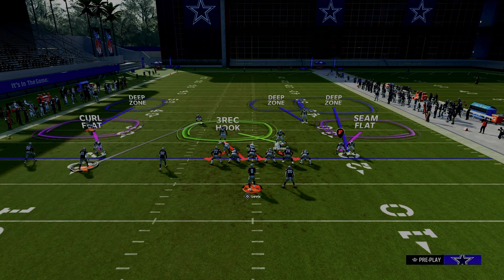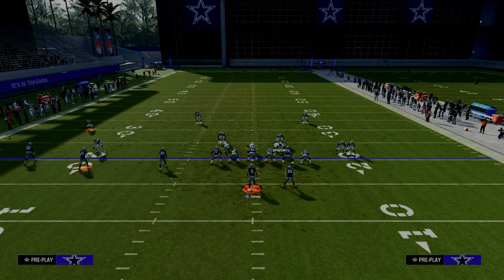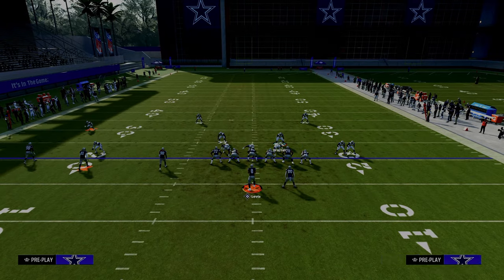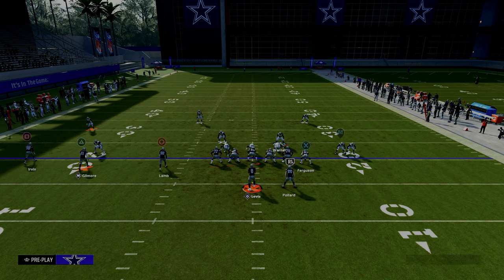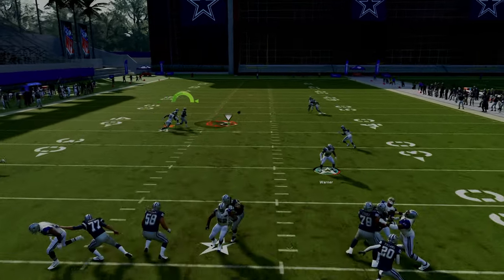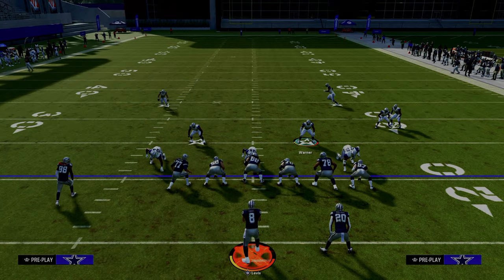Let's talk about some other popular routes people like to run out of trips tight end. One of those is the real reason we run the Bills playbook — the wide receiver short post. This post route is really good against man coverage and zone coverage. If they run a route combo like that, your match quarter on the left-hand side is going to play that really, really well — most of the time able to almost lurk it and take it away.